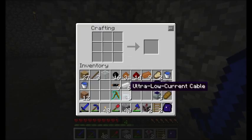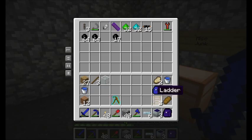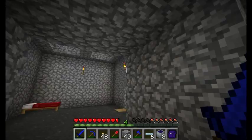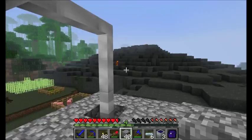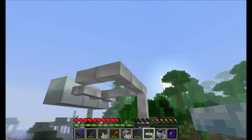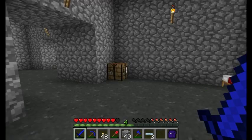I've got my ultra low current cable ready to go. Let me drop off all the excess junk I don't need. I'll sleep through the night because it's probably scary and monstery out there, and I'll jump up on the roof and attach the solar panels. Three more solar panels — total of six now, filling up that bat box and keeping a good amount of energy supplied.